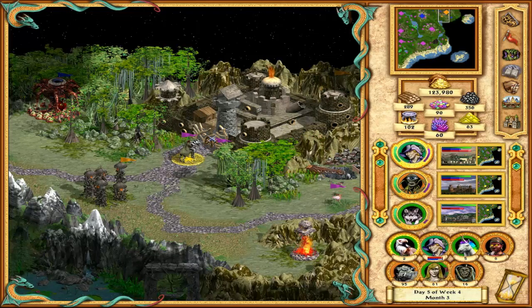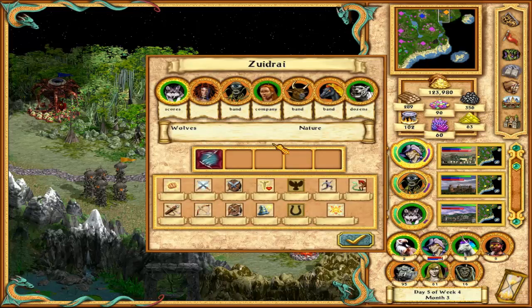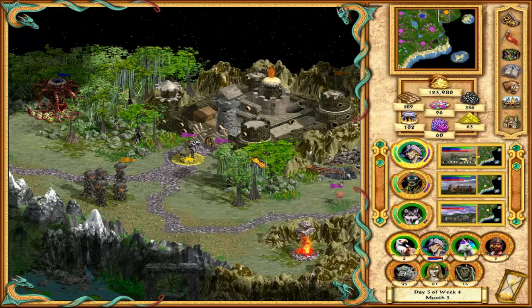The next battle that awaits us is THE battle in Zuidrai, because this is the last orange stronghold - that is the orange city. This is a good thing because as soon as we finish these chaos creatures it's pretty much a GG for me, and I can continue exploration of the entire map, gain as many nature things as I can.